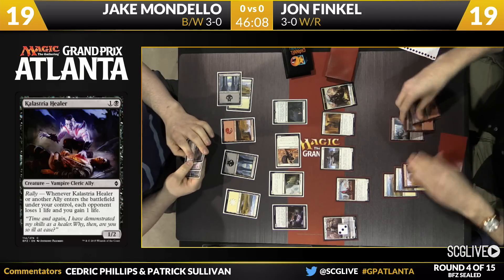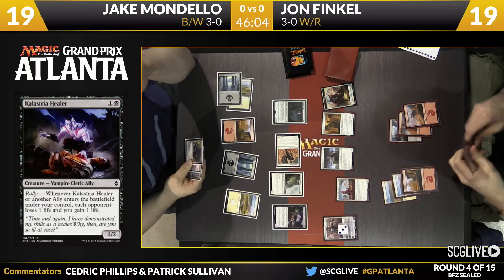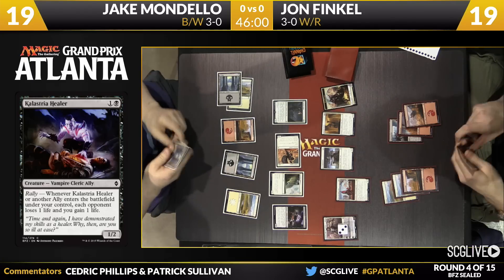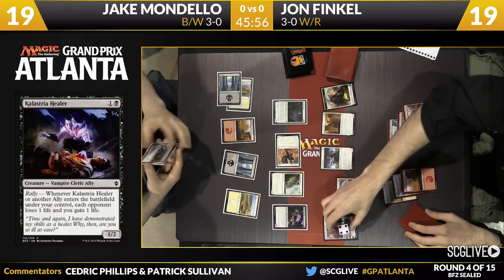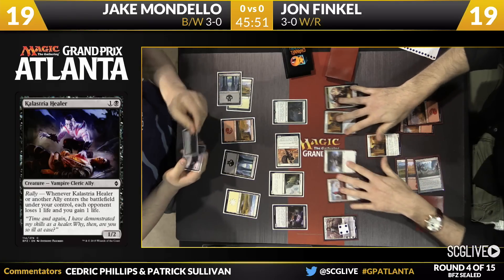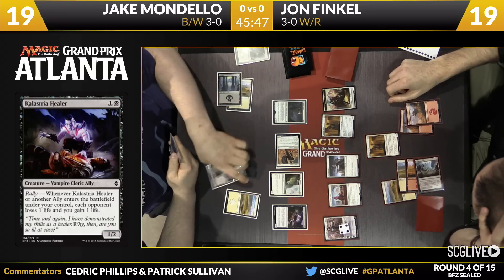A Mountain there from Finkel is land number six. Boy, John's deck is a doozy. He's got a Resolute Blademaster and a Munda Ambush Leader too — my goodness. It's a theme deck. A theme of really good cards. He bought the ally pre-con. The colorless land that he has on the battlefield is a copy of Spawning Bed, by the way.